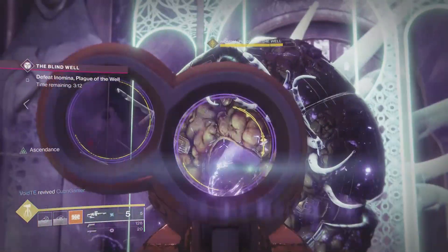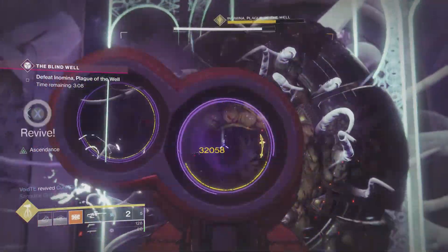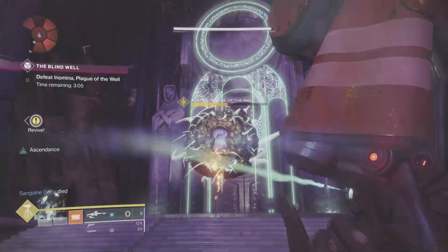But that is it guys — just hop from blight to blight, get rid of that shield, and once you do, apply Melting Point, Sleepers, snipers, boom — you are done.